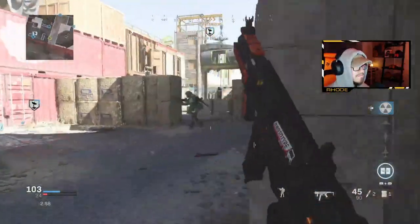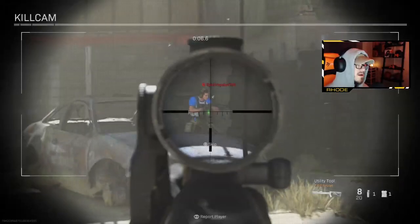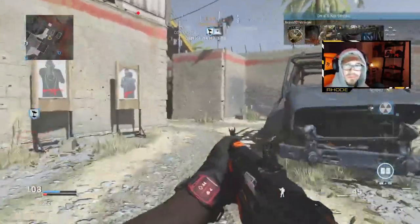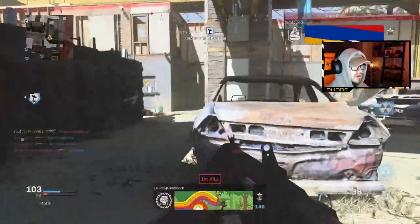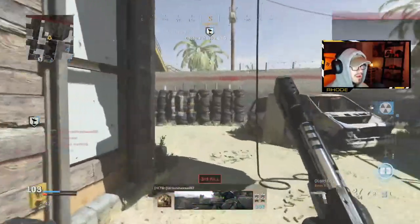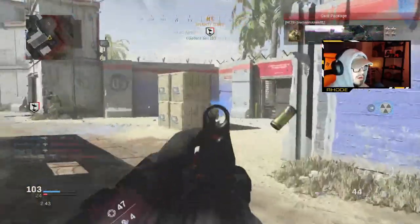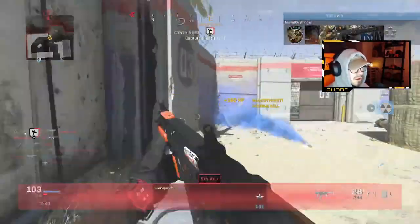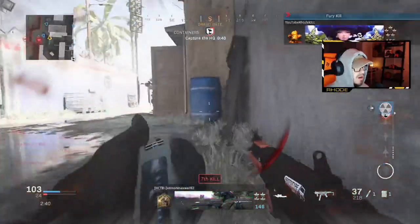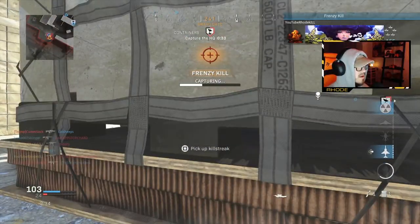We're taking the HQ. Enemy near main street. Dude, what is happening right now? We're taking the HQ — oh my god, did he no scope me? I have to go in again. I need to get a few more kills. Enemy care package. Don't you dare — don't you dare! Oh my god, gimme that care package! They're mad, give it — good.